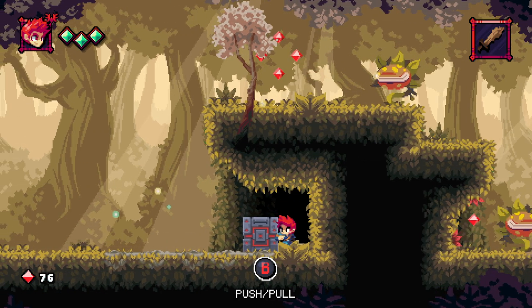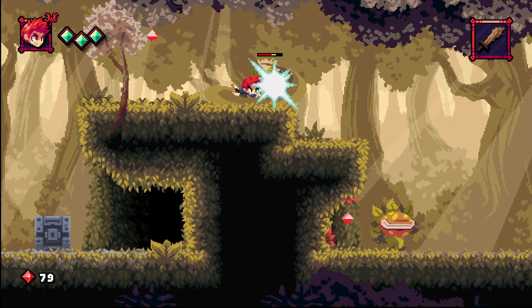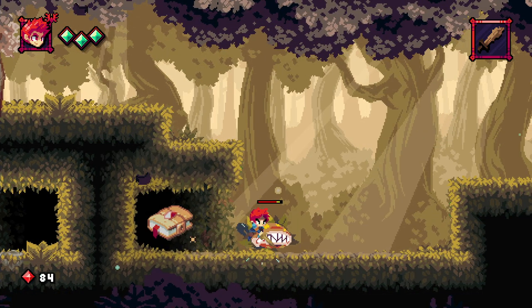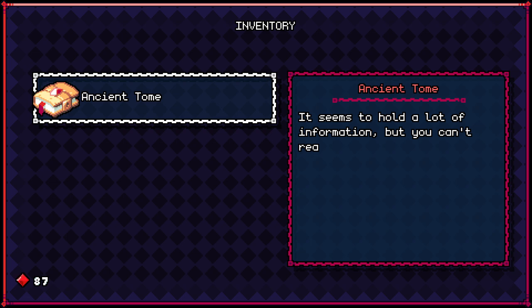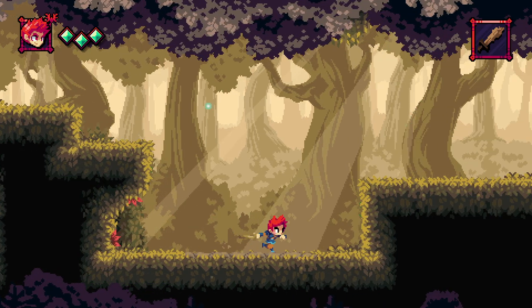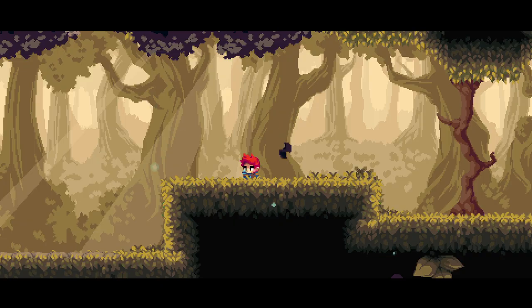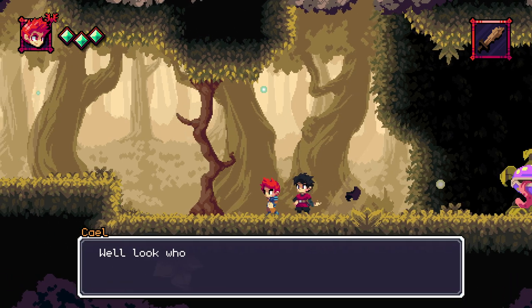I imagine we can push these — I imagine correctly. Back attacks are fun. There's a book. Ancient tome — it seems to hold a lot of information, but you can't read the strange text. Hopefully there's somebody out there that knows. Uh-oh. I've played a few games like this — this is the part where I shut it off and just say we're done. Oh look, mysterious dude in the forest. What's up?